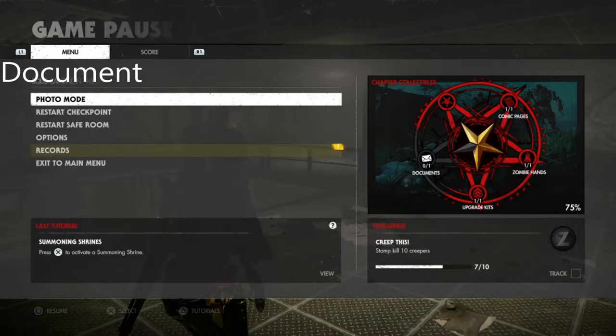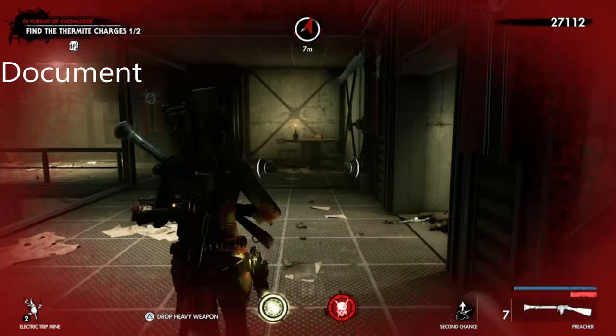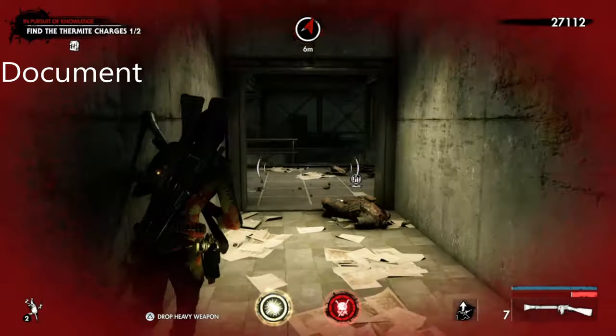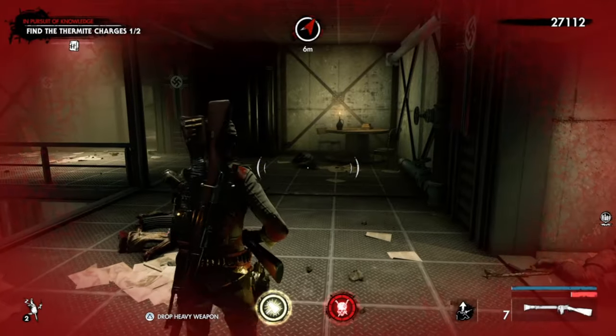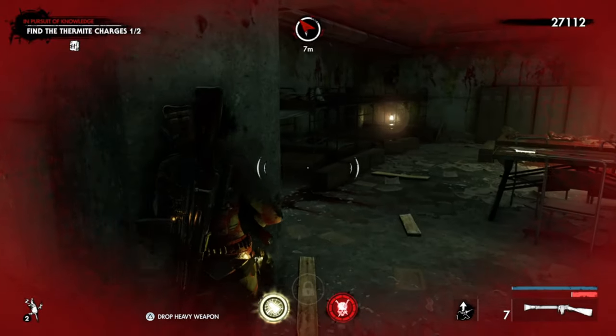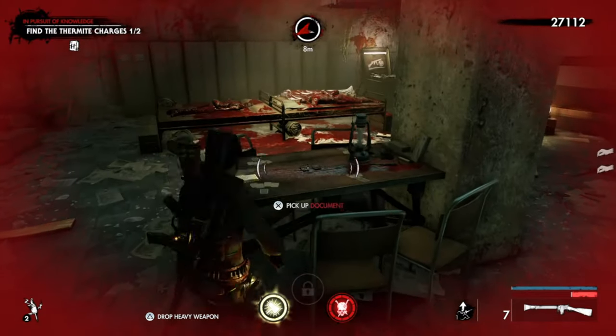This is the final one in Chapter 2, Mission 3, and this is the document. You're going to come to the square — this is when you're picking up the thermite charges, later on in the chapter — and it's just right here by the desk.